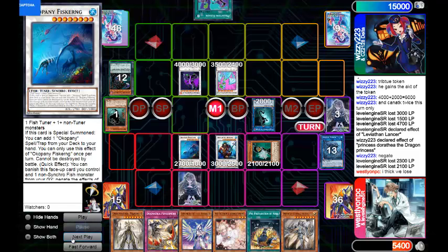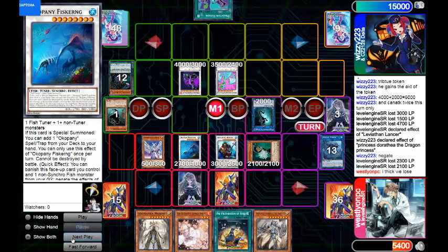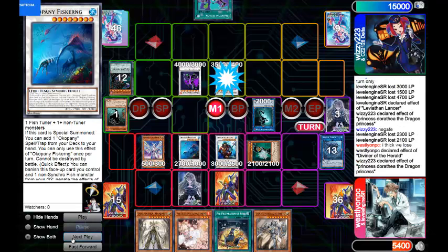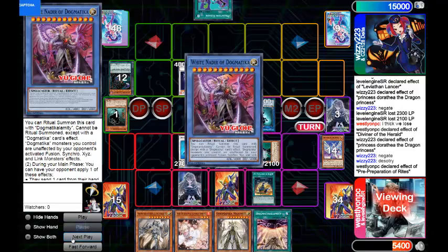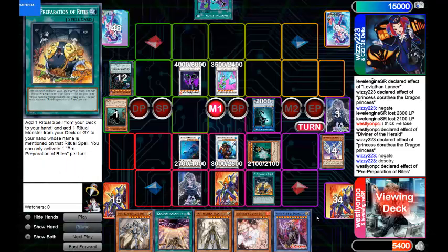My partner Wesley was running Dogmatica, and I also decided to put the new level 12 Dogmatica ritual monster into his deck before we actually get it in the west — it's gonna come out in Darkwing Blast in about three weeks. I didn't even catch this invalid play because we did this duel very late at night, about 1 in the morning at this point. Pre-Preparation of Rites reads: add a ritual spell, then a ritual monster from your deck or graveyard to your hand whose name is specifically mentioned on that ritual spell.